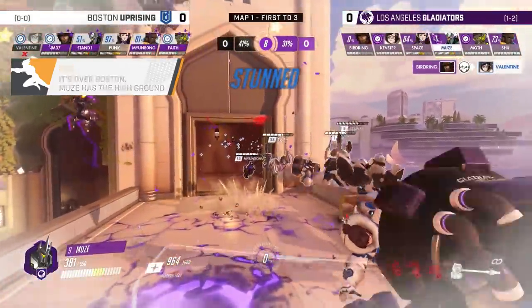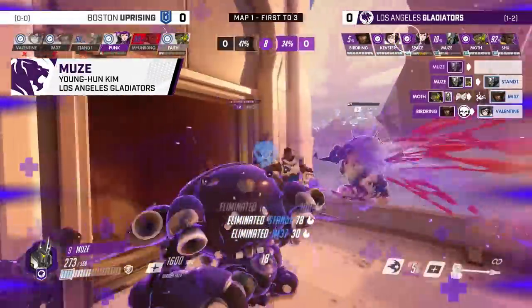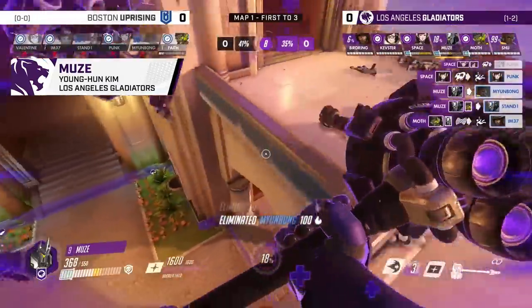Now to the low ground — it's a gigantic shatter from Muse 4! Knocked down from the high ground, and it's an easy clean-up now as the Gladiators inch into the lead.